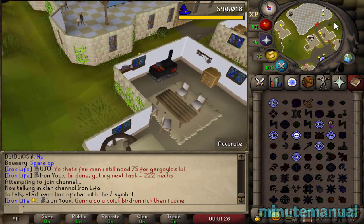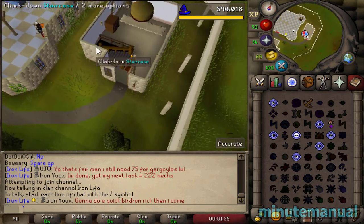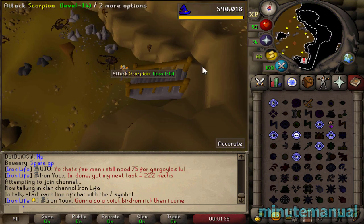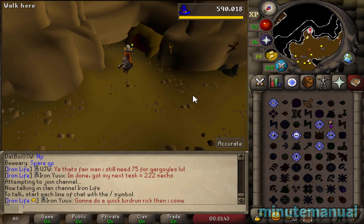Directly east of the party room is a small room with an exclamation mark on the top of it. Simply go down the staircase and you will find a cave just behind it. Crawl into the cave and you will have entered the Motherlode Mine.